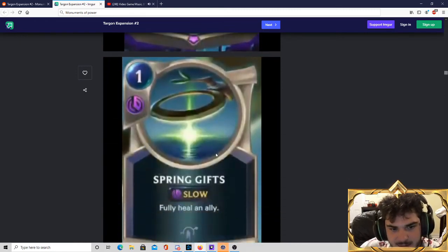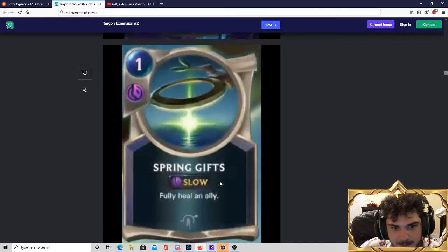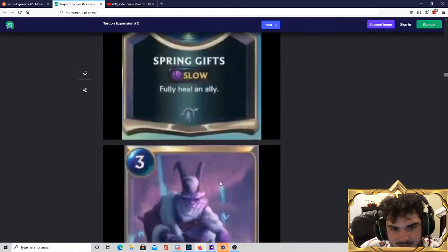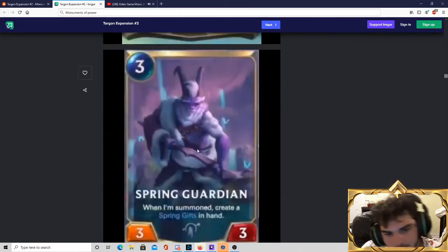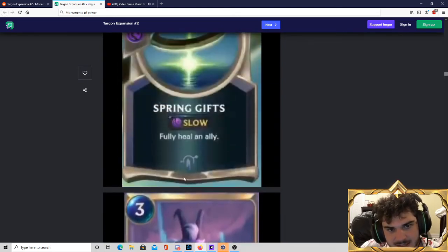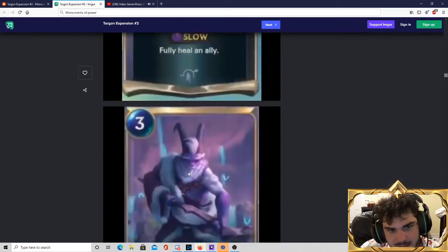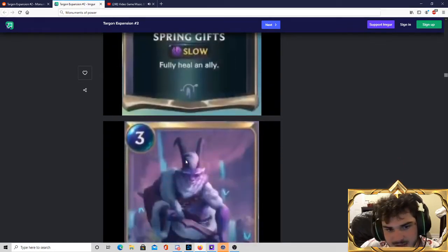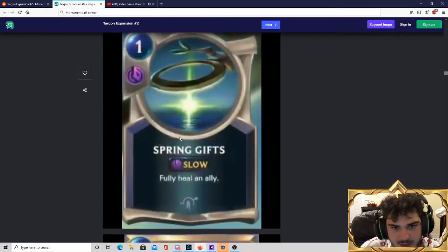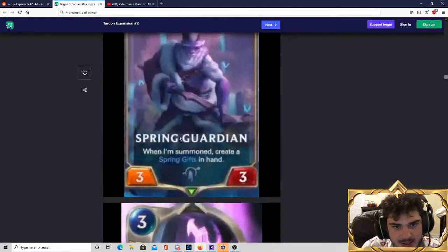Spring Gifts is a slow 1-cost spell — fully heal an ally. I can't imagine decks are actually interested in this. Spring Guardian is a 3-mana 3-3 — when summoned, create a Spring Gifts in hand. I'm not sure if Spring Gifts is actually a card you can put in your deck since it doesn't have a gem on it. But a 3-mana 3-3 that puts a Spring Gifts in your hand — that itself is quite good. I think that's a playable card.